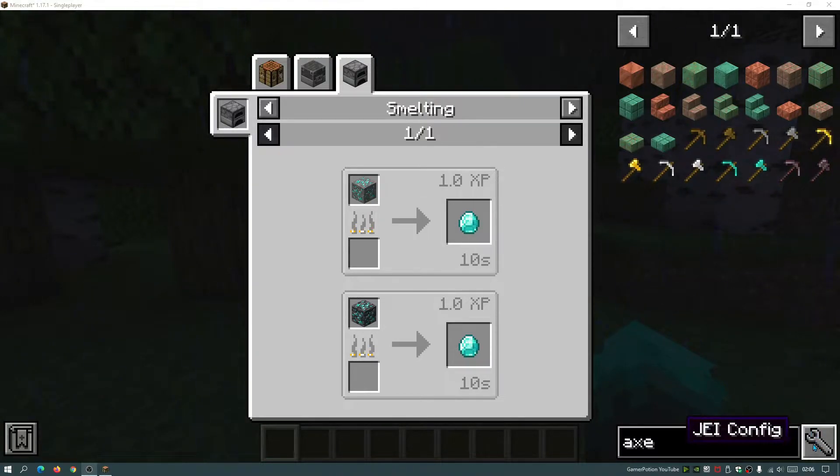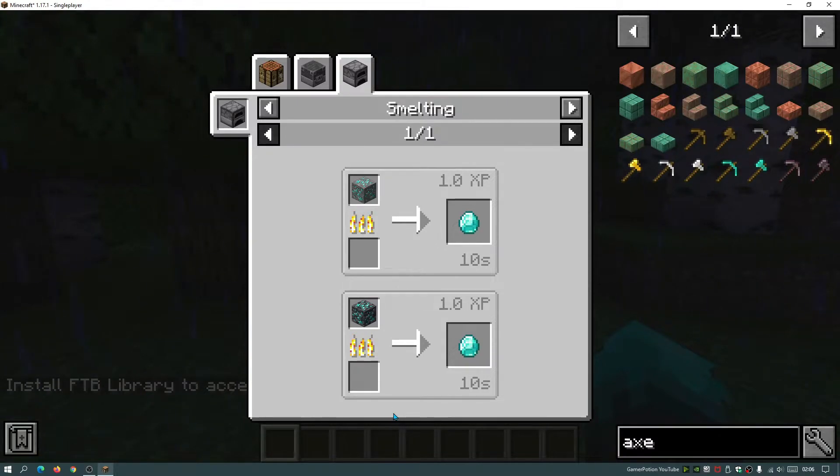If you click on this wrench icon down here you might get a message saying 'install FTB Library to access this.' However, I haven't been able to find the FTB Library for version 1.17.1. But we don't really need to configure anything because everything is already viewable in this mod.